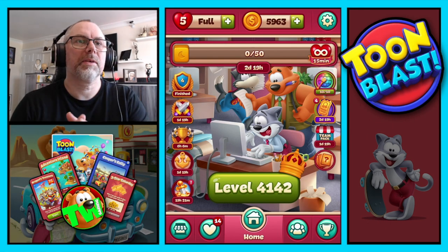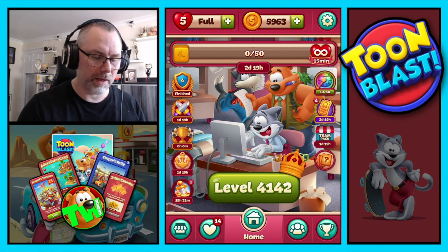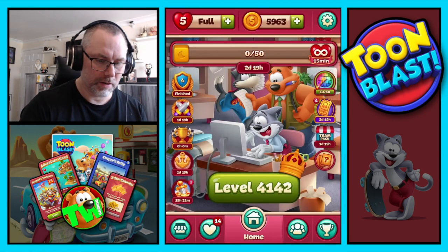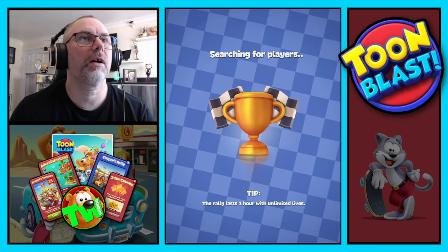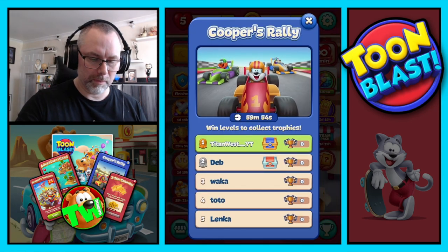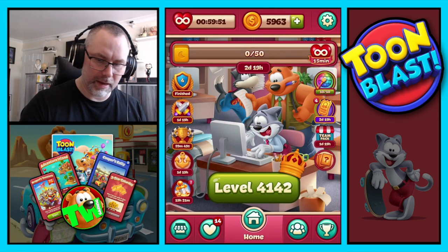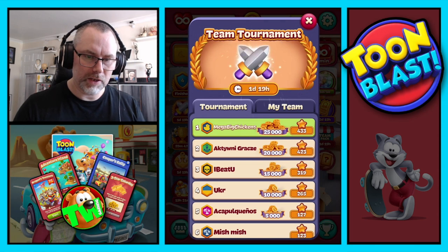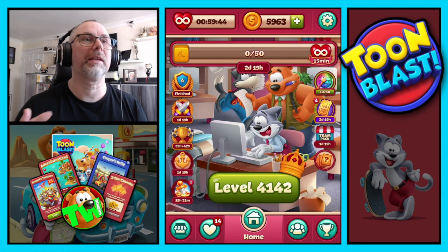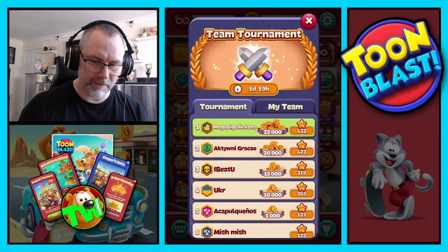Hi everyone, welcome back to another episode of Atomblast. It is Saturday, so we have a Dragon's Treasure, Adventure Island, and Cooper's Rally, which we'll start now. There's our group of five people. We have a team tournament and we're at the top at the moment, which is good because we haven't won anything in a couple of weeks — you get paid out top five.